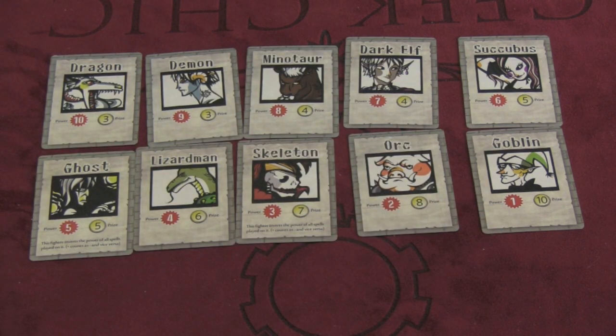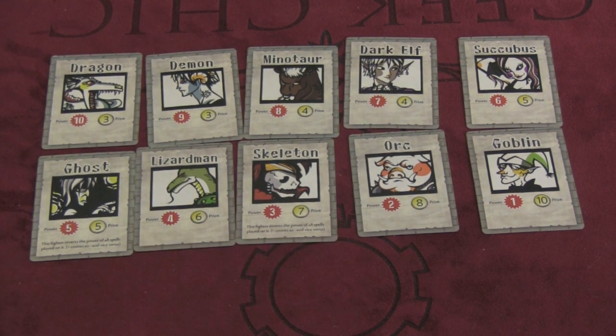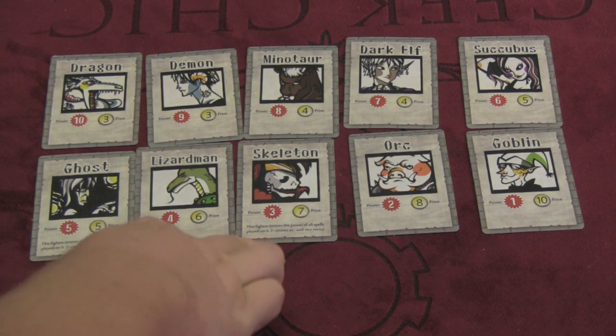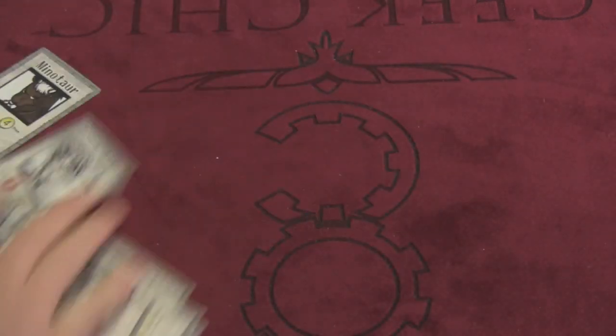Down to the goblin, who looks like a leftover elf from Santa's Workshop, while the orc looks like a reject from Jabba's Palace. They also each have a prize on them — if they win, that's how much money you get. So if the dragon wins you get three, while if the goblin somehow pulls off a victory, you will get ten. Two of them, the ghost and the skeleton, have a special ability which basically just inverses the cards that are played on them.